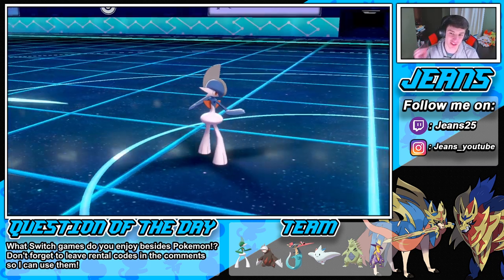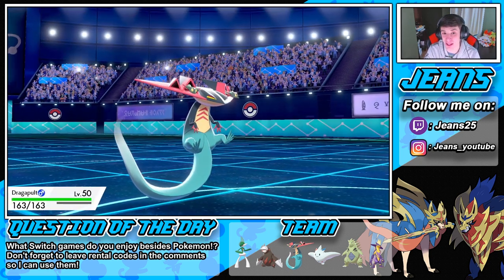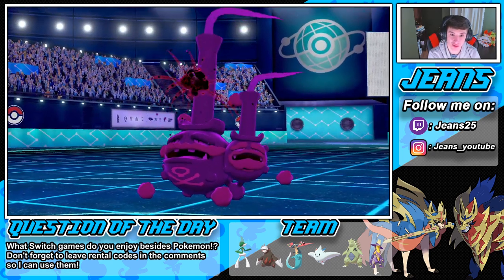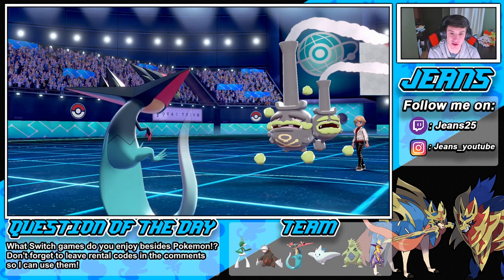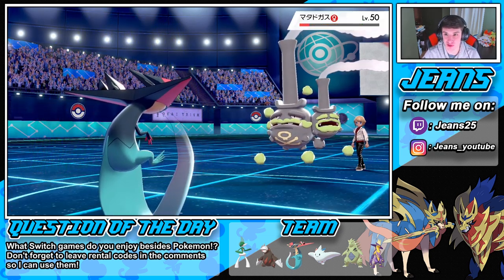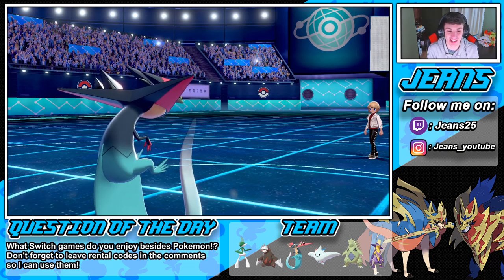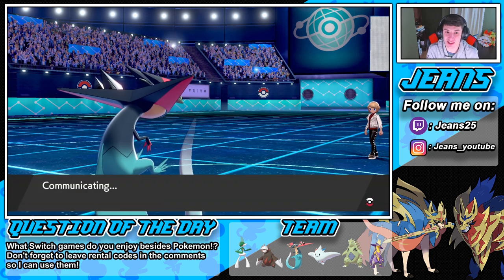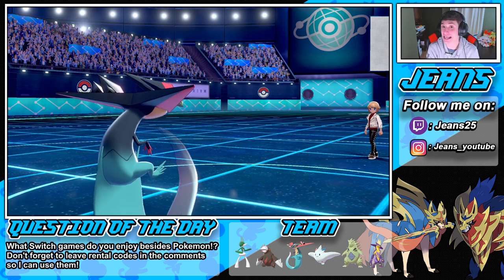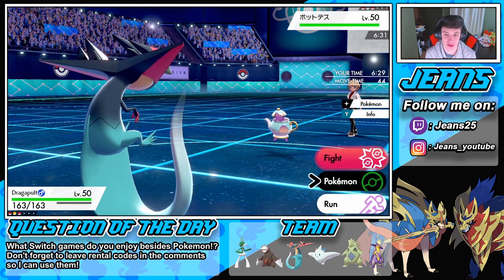The Wheezing is the toughest one. I feel like once we get past this thing we're just gonna be home free. But this Wheezing could potentially sweep us. Memento's gonna come — he's gonna take himself out. Our attack and special attack harshly fall, and he takes himself out. Beautiful. We're just gonna swap out here. Memento is good when there's one Pokemon left, but for him to start off like that — I'll take it.